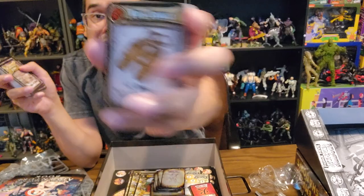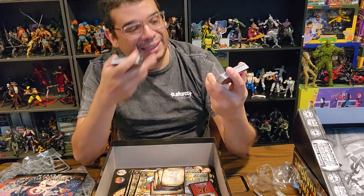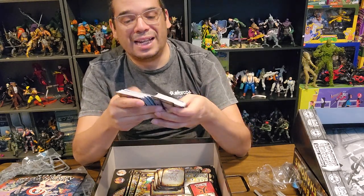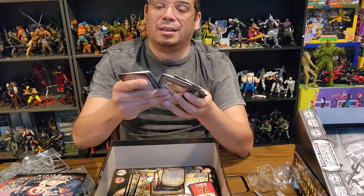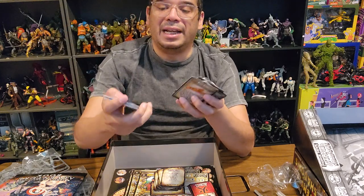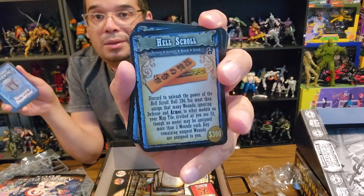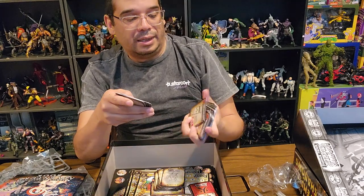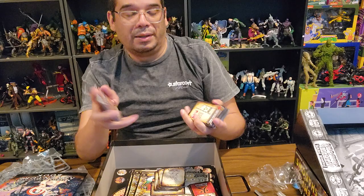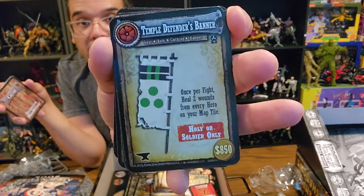One more — a personal item, the Worn Sandals: plus one move, and whenever you have a move of six or more, heal one wound of sanity. That's pretty cool. Got some encounters and artifacts. The Hell Scroll. Some gear — Temple Defender's Banner.